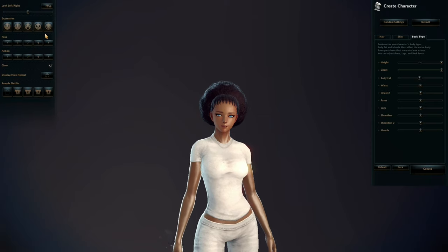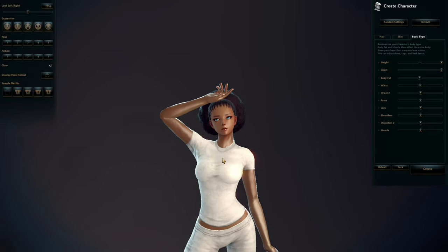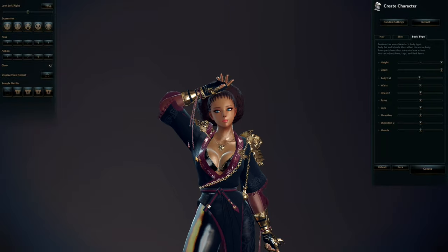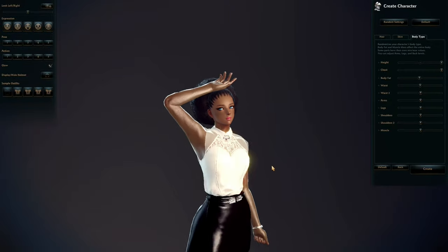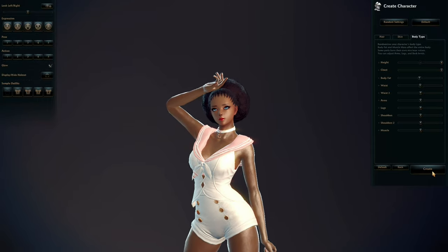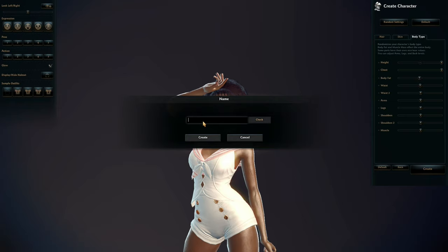Most of the other things on the left side are just previews of expressions, poses, and there's a glow. How about the outfits? Let's test one outfit - here's number one, two, three, and four. Let's create this character and name it.